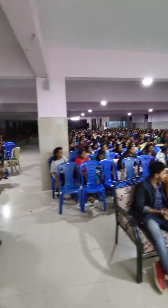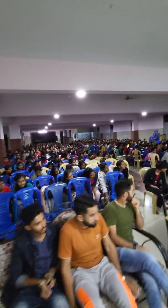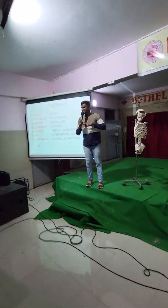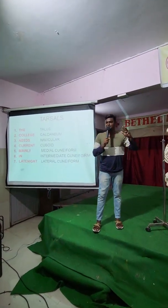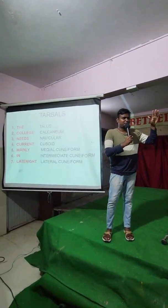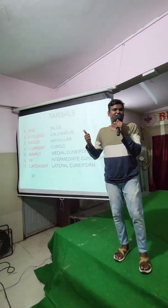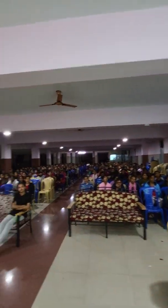Next is your? Tarsus. Touch your tarsus. How many tarsus do you have? Seven tarsus. What is the first one? What is the second one? What is the third one? What is the fourth one? What is the fifth one? Medial cuneiform. What is the sixth one? Intermediate cuneiform. What is the seventh one? How many metatarsals do you have? Five. How many phalanges? Fourteen.